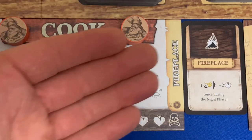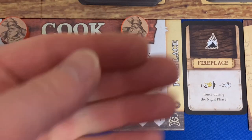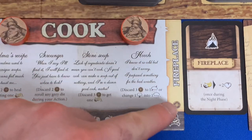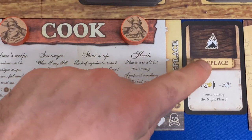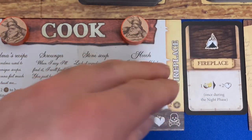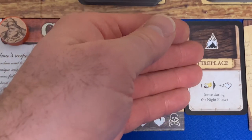Every character other than the Gamer has a specific card they can craft. If they make it, they gain two determination plus the card's effect — so it's good to make those because you get both determination and an item.